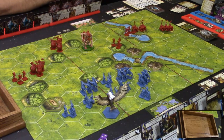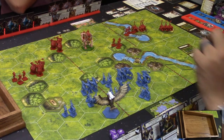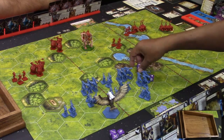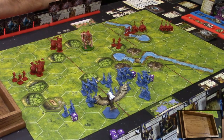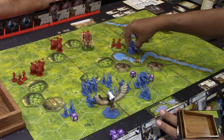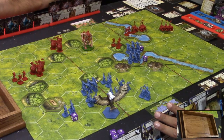Now it's Carlos's turn. He plays the Wedge command card, which allows ordering one unit on the left, two in the center, and one on the right. With no units in the right sector, he orders three units total. In movement, he moves a cavalry unit four spaces toward the bridge.